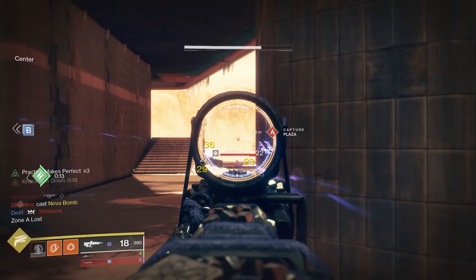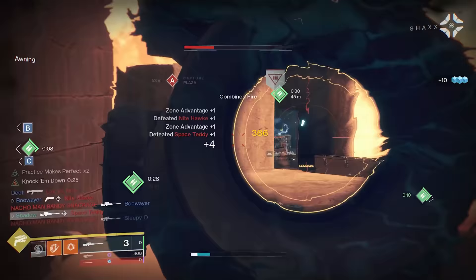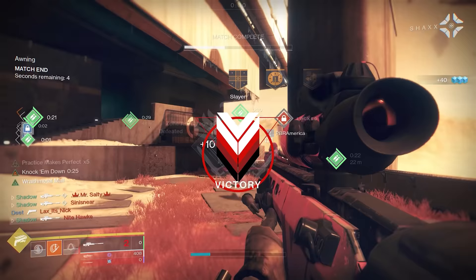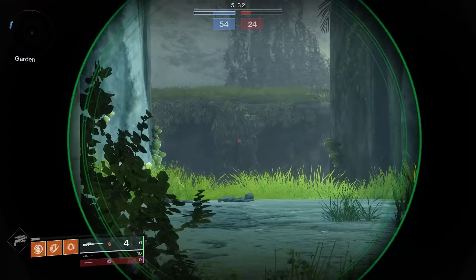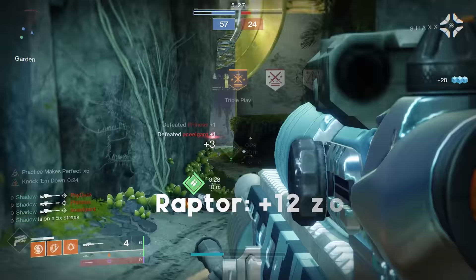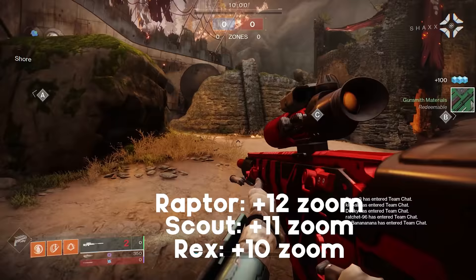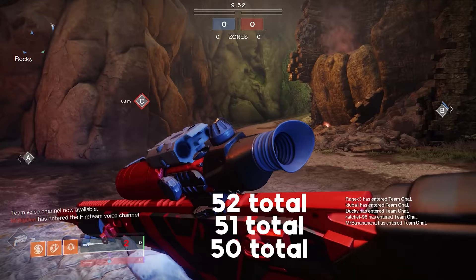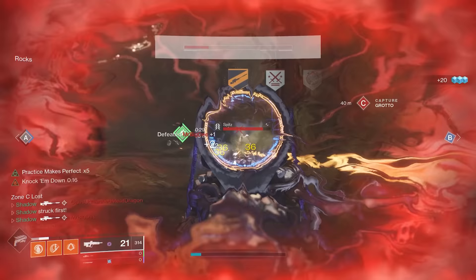Long Shadow is a legendary 90rpm sniper in the kinetic slot. It has significantly lower stats than the S-tier Eye of Soul and Adored, but it can roll with the fantastic combination of Moving Target and Snapshot. The sniper is unique because you get to choose which scope you want — the ATB Long Range gives too much zoom, but the Raptor, Scout, and Rex are all decent options adding 12, 11, and 10 zoom respectively, giving a total of 52, 51, or 50 zoom. This is a bit high compared to the 45 zoom of Adored and Eye of Soul, but still viable. Due to the lower base stats but great perk combination, Long Shadow lands in the B tier.